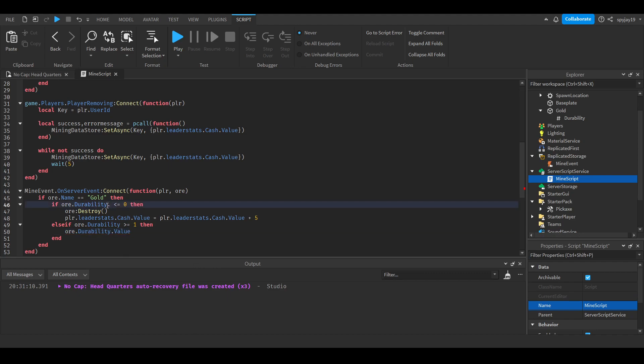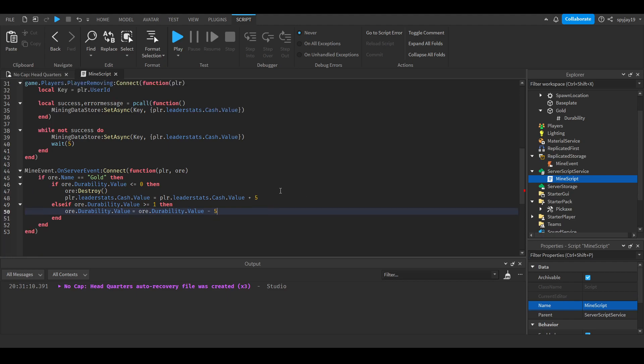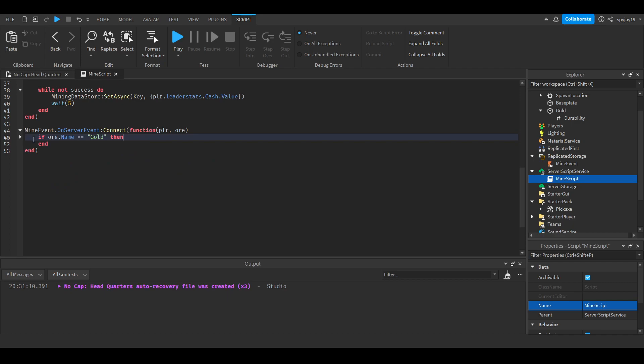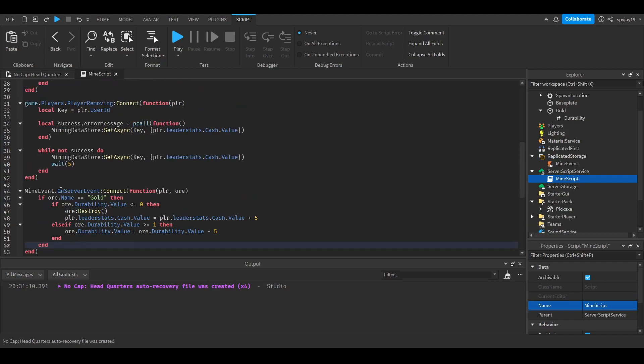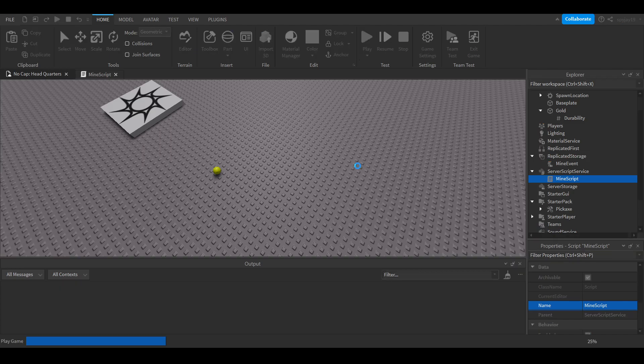I completely forgot to use `.Value` — since this is a NumberValue not a boolean, you need `ore.Durability.Value = ore.Durability.Value - 5`. This keeps subtracting from the ore's durability on each click until it reaches zero or below, then it destroys the ore and gives the player 5 cash. If you want to add extra ores like diamond, steel, or coal, just add more `elseif` statements — like `elseif ore.Name == 'Steel' then` — in the right spot.